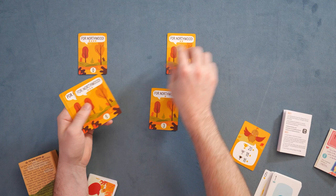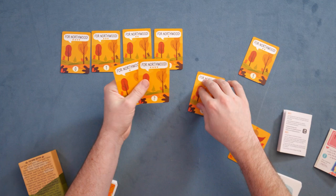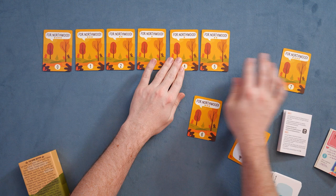We're going to grab these cards and put them out in order: 0, 1, 2, 3, 4. And then the other set: 0, 1, 2, 3, 4, 5, 6, 7 — making sure this all lines up nicely on camera.